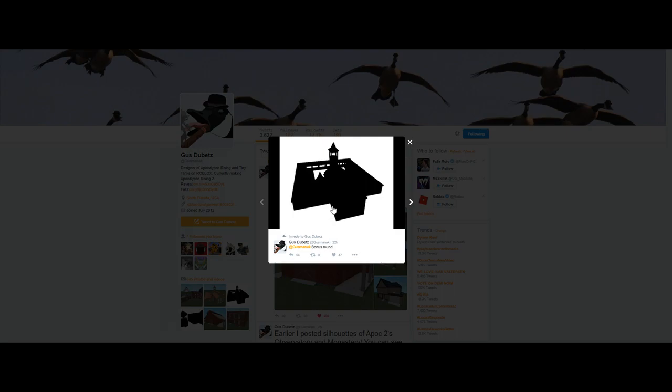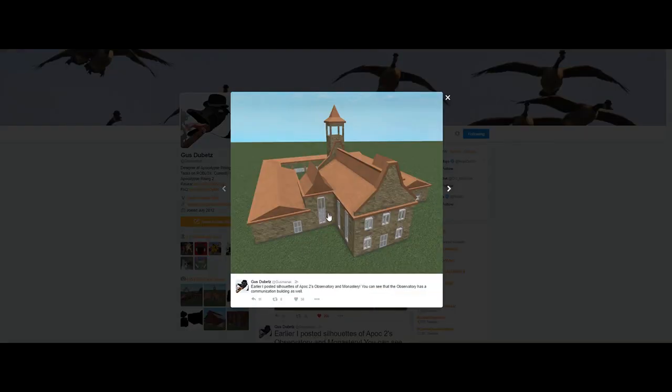Hey, what's up guys, Nate here. So today we're going to be playing 'What's That Building.' We have some silhouettes of different buildings here, and I'm going to guess that this right here is an observatory, this is a communications building, and I also think that this is a monastery.